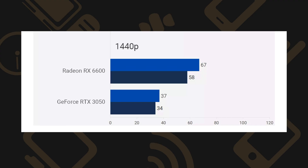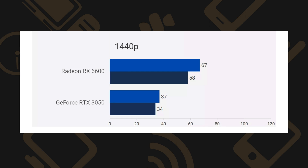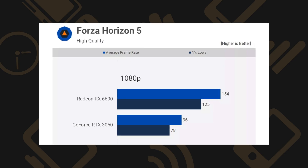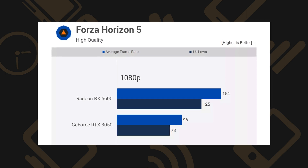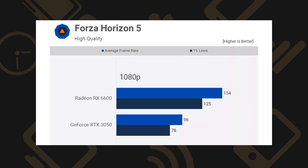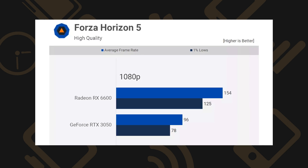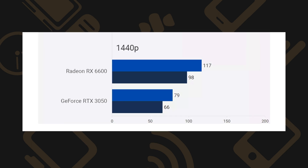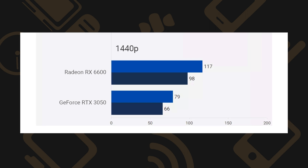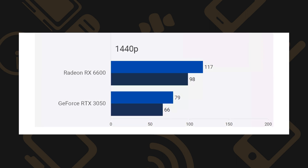Cranking the resolution up to 1440p, you get a smoother 67 frames per second on the RX 6600, while the RTX 3050 manages 37 frames per second. In Forza Horizon 5 at high quality preset, the trend is the same, with the RX 6600 managing an average of 154 frames per second at 1080p, while the RTX 3050 does 96 fps. The same goes for 1440p, where the RX 6600 still manages over 100 frames per second, while the RTX 3050 falls to 79 frames per second.